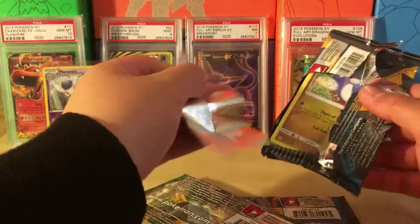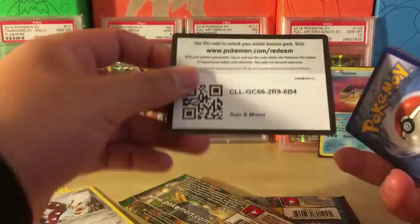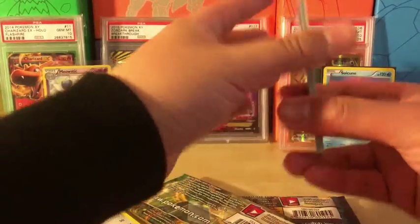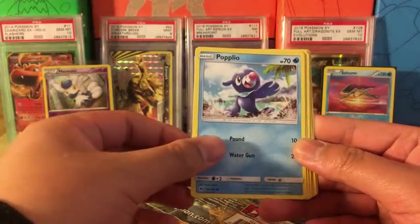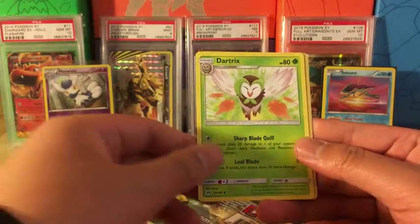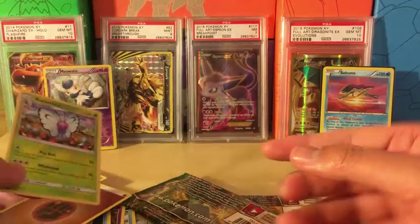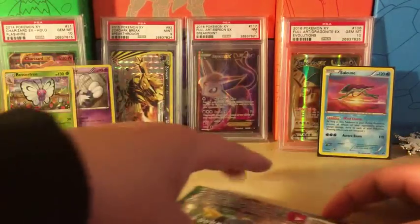This pack is a little thicker and opens really weird. From now on I'm just going to do 3 and 3, so the energy doesn't get in the way — the energy will be the last card in the back. We got a Togedemaru, Wingull, Stufful, Bewear, Zubat, Wishiwashi, Hau, Dark Tricks, Reverse Holo Rare Butterfree, a Cosmoem, and a Fighting Energy. Very nice. We did get a Butterfree Reverse Holo Rare, so now we got two. The streak continues.